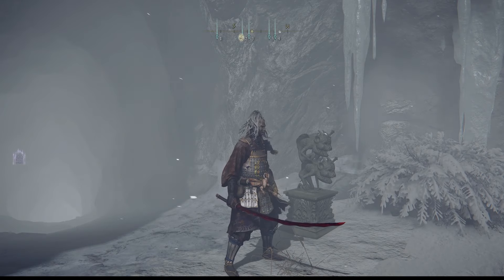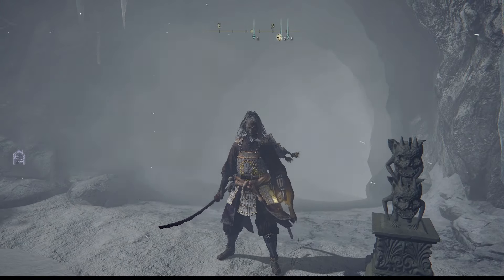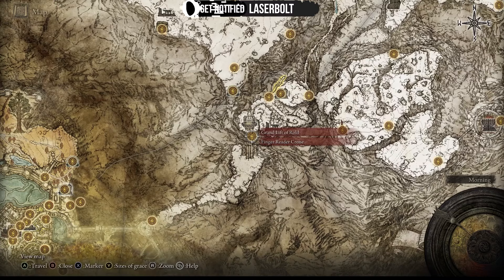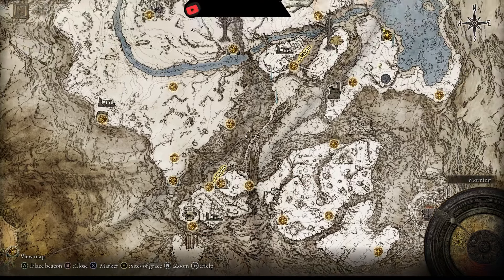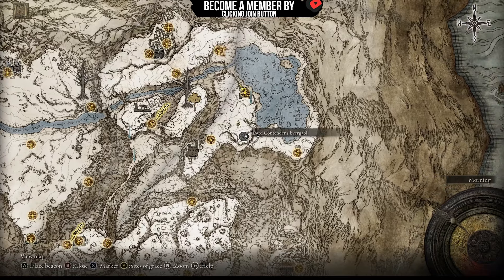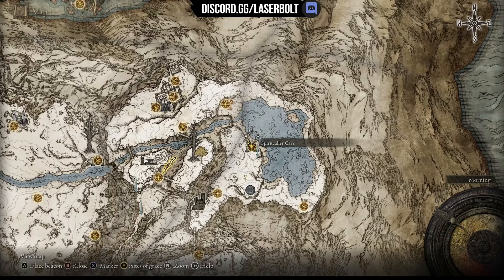Okay guys, this is how you get the Yaura Reed outfit — check it out, it looks really good. This is one of the best samurai sets you can get. To get this, you need to come from here at the Grand Lift of Rold, show your medallion, come across here, go all the way to here, follow along, and then from this section go on your horse and go under this section.